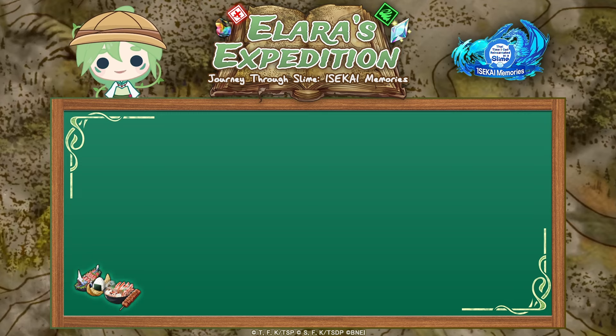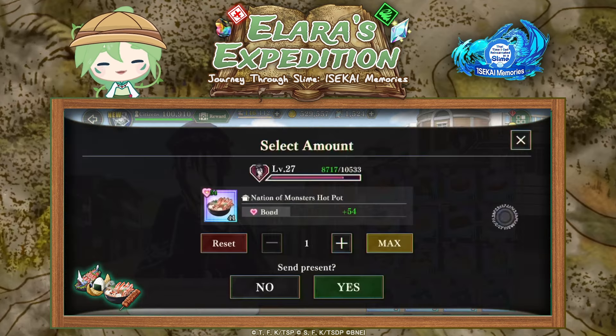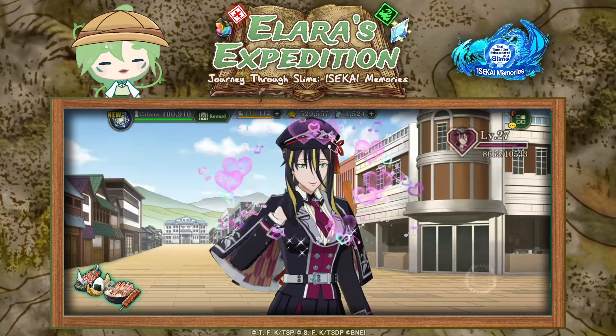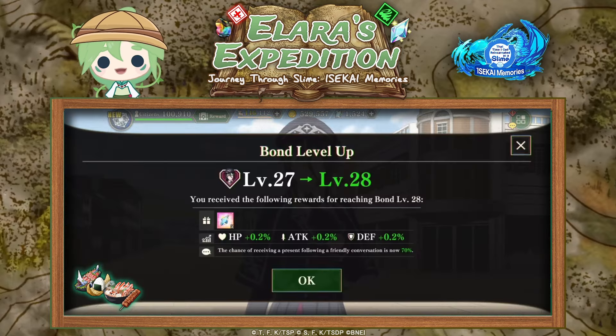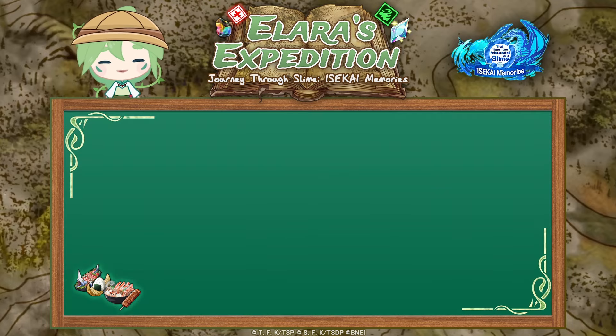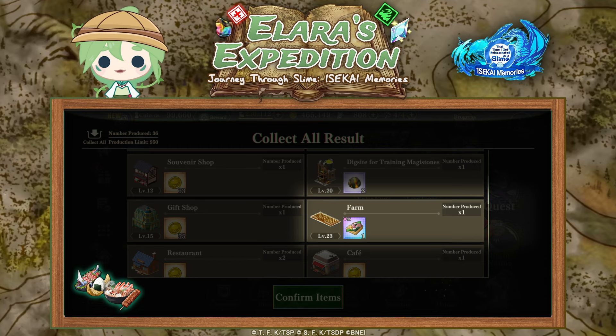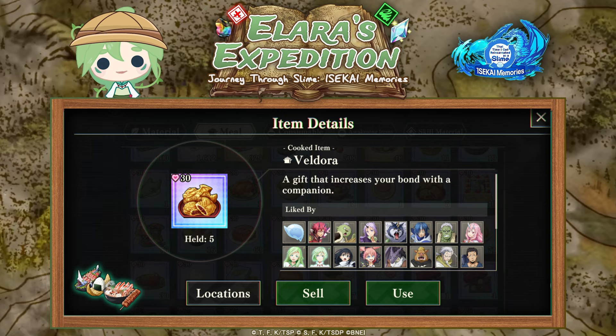Then we have food. Food is needed to increase the bond with your characters — the relationships. For each bond level increase you will receive some magic crystals, so it's a good source of magic crystals if you obtain a new character, and it increases their stats as well. The best way to obtain food is through the special great harvest feast events that get held periodically, and you can parallel process these quests as well. But as usual, you also get food from different buildings in your town. Note that every character prefers a different food type, so make sure to pay attention to what food effectively increases the bond of that character, as you can see over here.